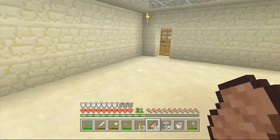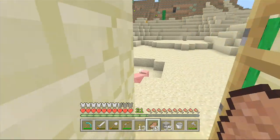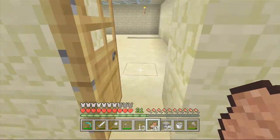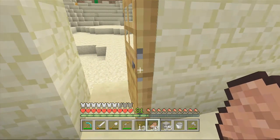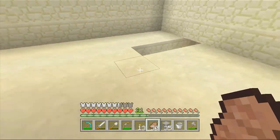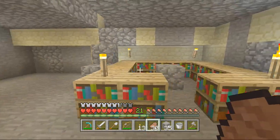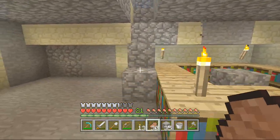Now I went ahead and, as you can see out here, I've been working on my sugar cane farm. I went ahead and gathered enough sugar cane to make some bookcases. I've got my little enchanting table area set up down here.